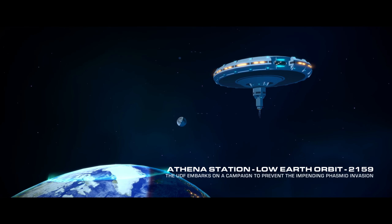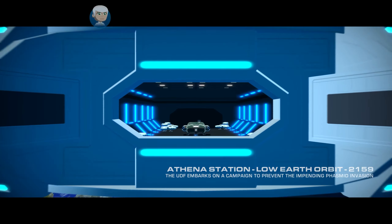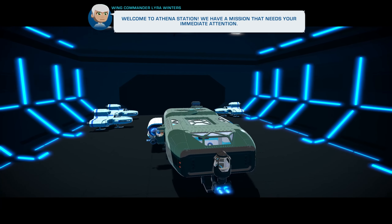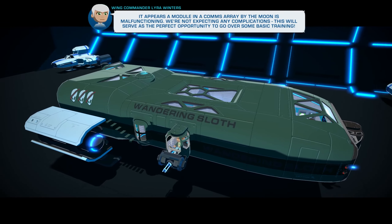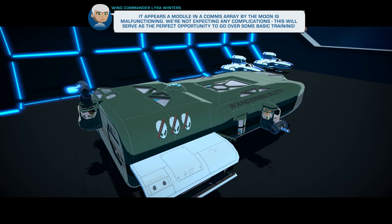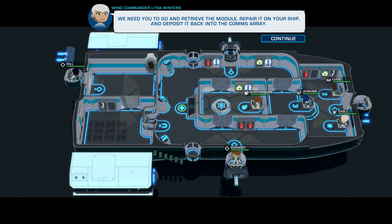Athena Station, Low Earth Orbit, 2159. Phasmid Invasion. Welcome to Athena Station — we have a mission that needs your immediate attention. It appears a module in a comms array by the moon is malfunctioning. We're not expecting any complications. This will serve as the perfect opportunity to go over some basic training. We need you to go and retrieve the module, repair it on your ship, and deposit it back into the comms array.